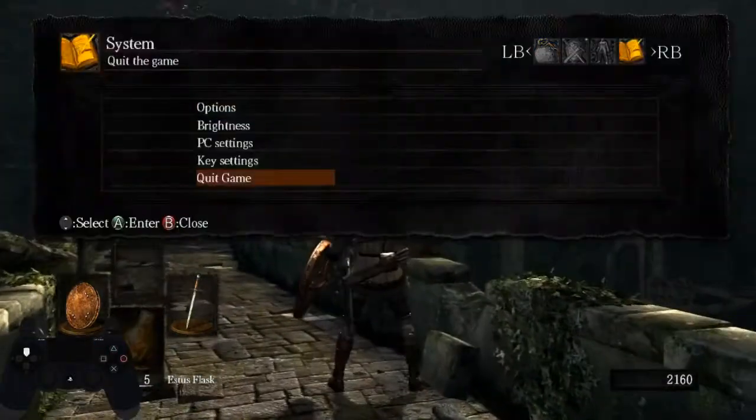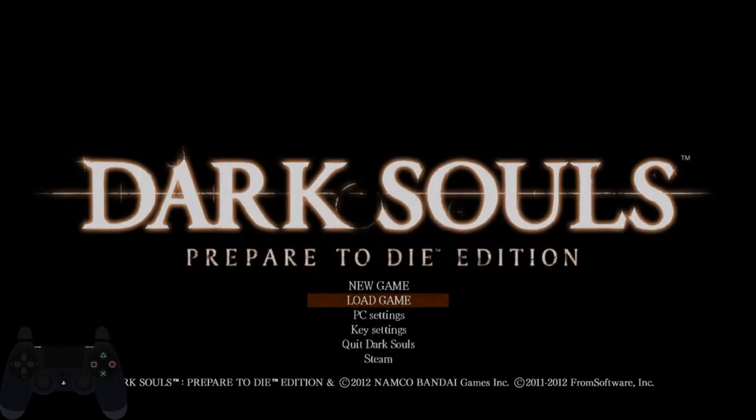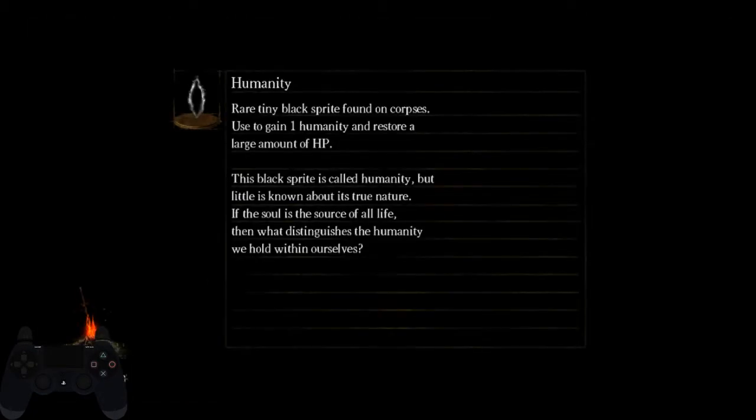Drink an Estus and during it you're going to quit out. That resets the enemy position and gets rid of the drake. As you can see this run is actually segmented — we'll come back to that later.